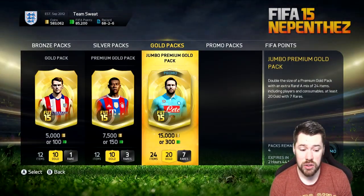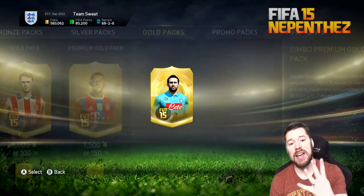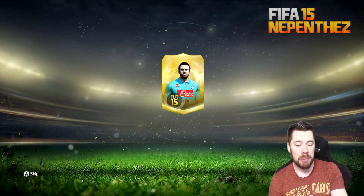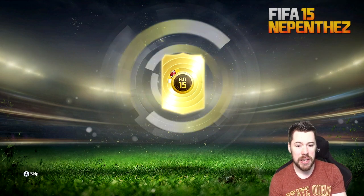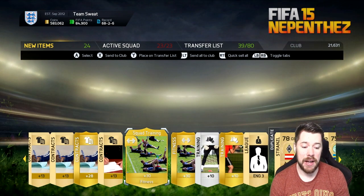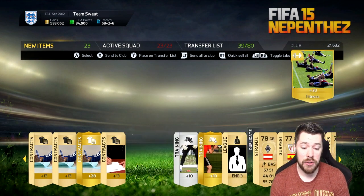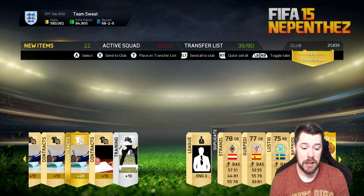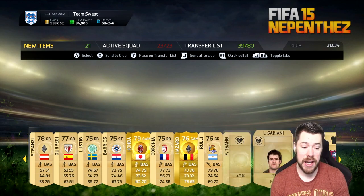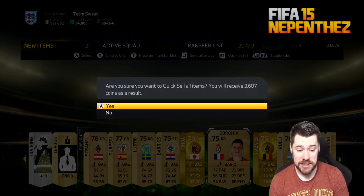We've got four to go — EA, hook me up, don't hook me down. We've got the Bearded Brothers on the front there. We get Kazuki Honda — that is a terrible pack. A 79-rated player as your best player. Oh, we get Hazard as well. What a troll, EA. That's a terrible pack again. That Hazard card doesn't look bad actually — it's got pretty decent stats, not crazy good but pretty decent. We've got three packs to go.